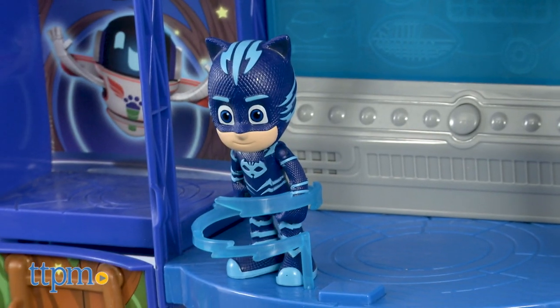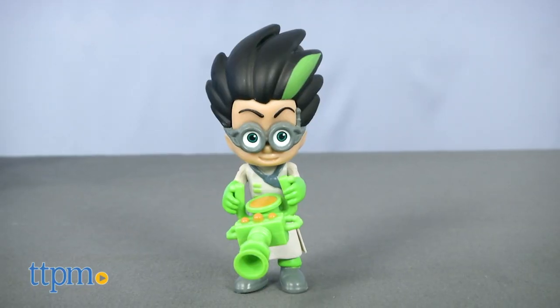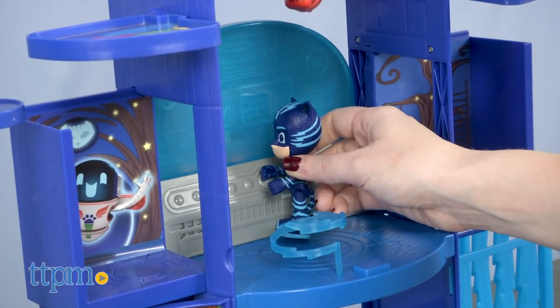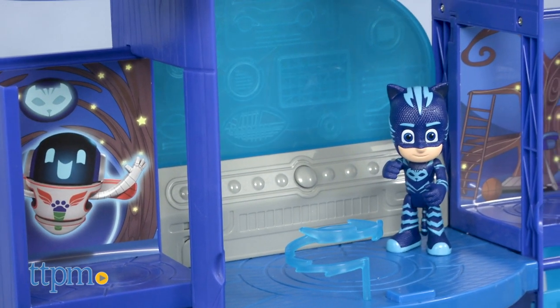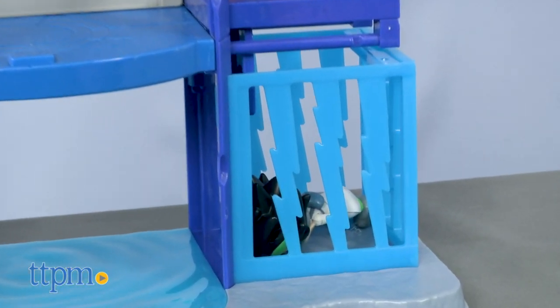Inside, there are a lot of features to interact with, especially with the two included figures — Catboy and the evil arch-nemesis Romeo. All the interactive features are kid-powered and easy to activate. For example, press the button on the control panel for lights and sound effects. There's also a trap door to send Romeo down and lock him up in a lightning bolt cage.